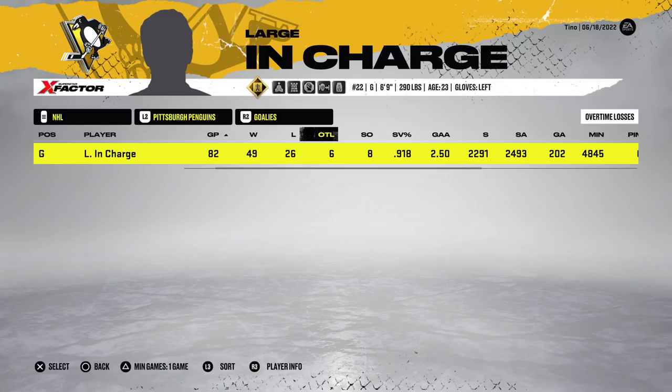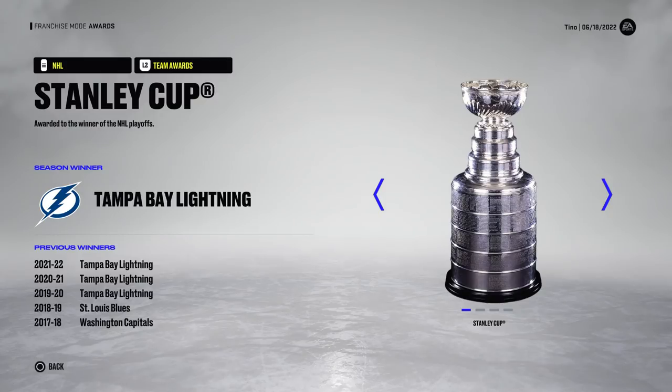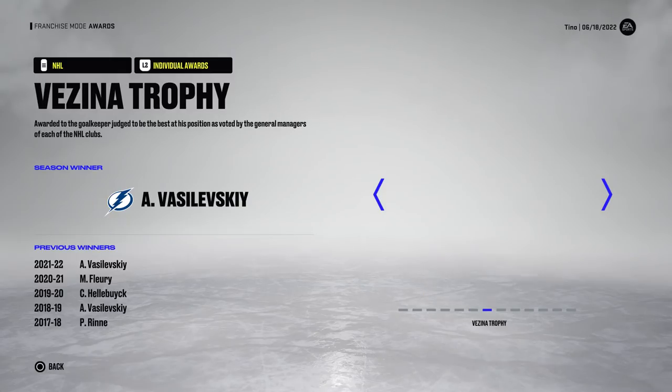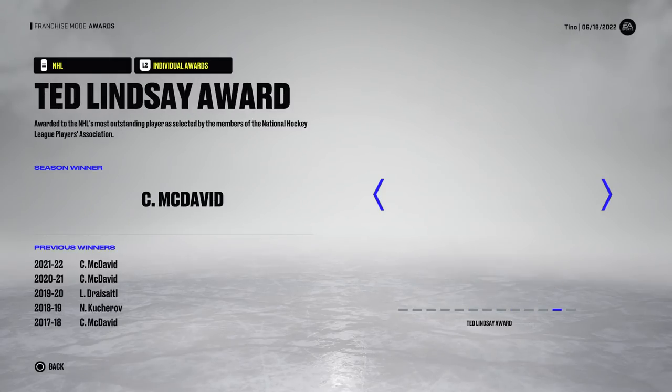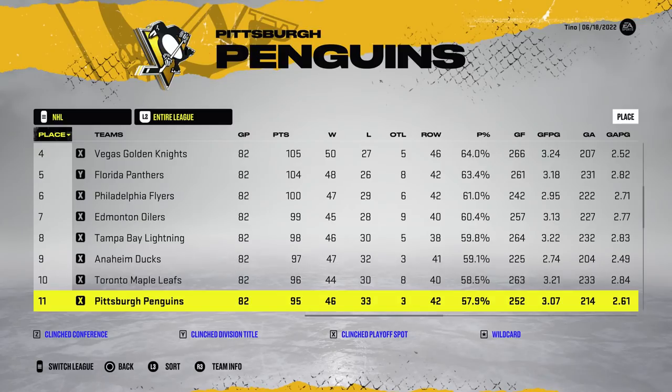This time they finished third in the league. We get 49 wins for the goaltender at .918 and 2.50. For the playoffs, 16 games were played, a 9-6-and-one record with one shutout, .926 save percentage. Tampa Bay Lightning are going to take home a Stanley Cup again, and a Calder Trophy for the goaltender. They made it all the way to the conference finals, where they lost to the Stanley Cup-winning Bolts in five games.